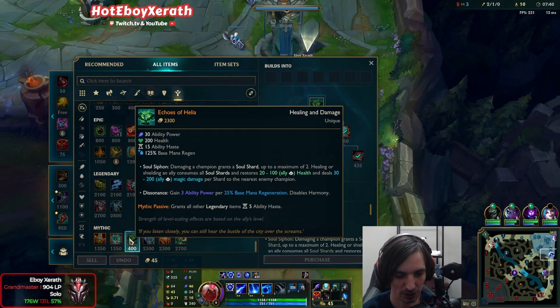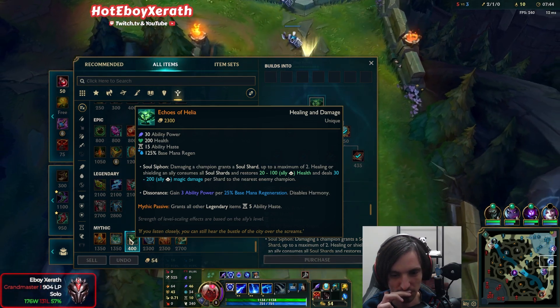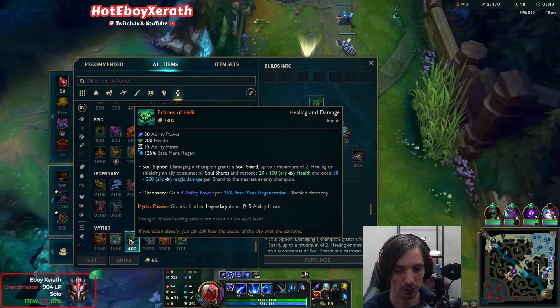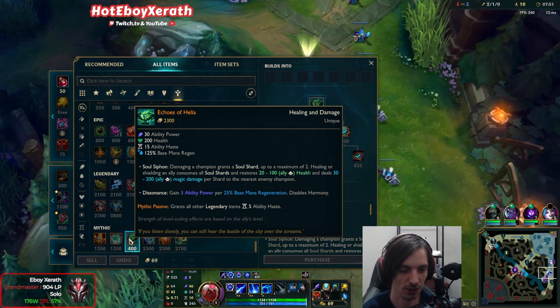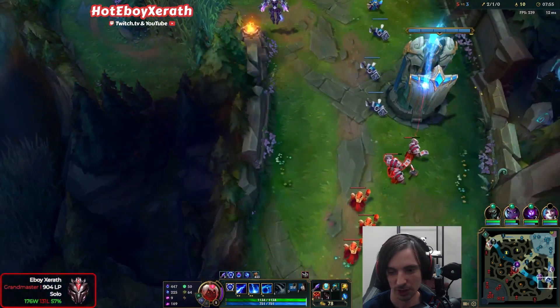I'm actually so curious how much healing and damage it's actually gonna give. So let's read this: damaging a champion grants a soul shard, up to a maximum of two. Healing or shielding allies consumes a soul shard, healing between 20 to 100, and deals 30 to 200 magic damage per shard. So they get bonus on-hit damage.